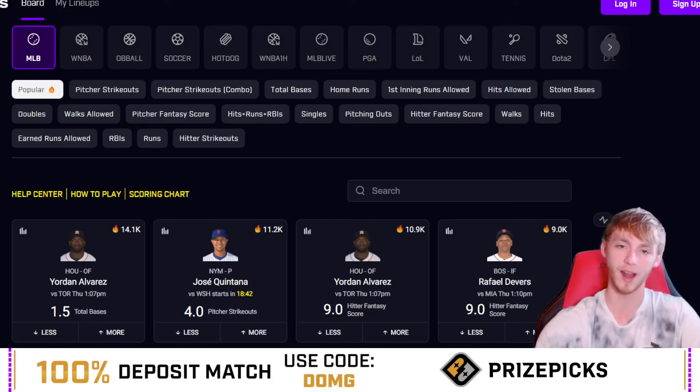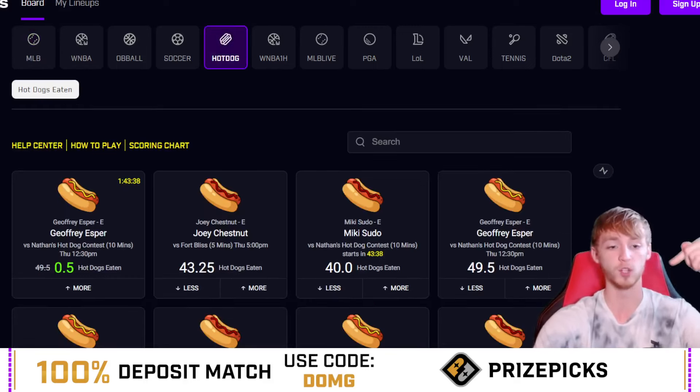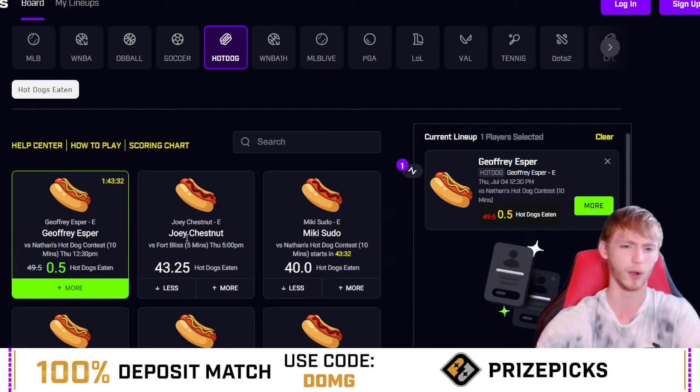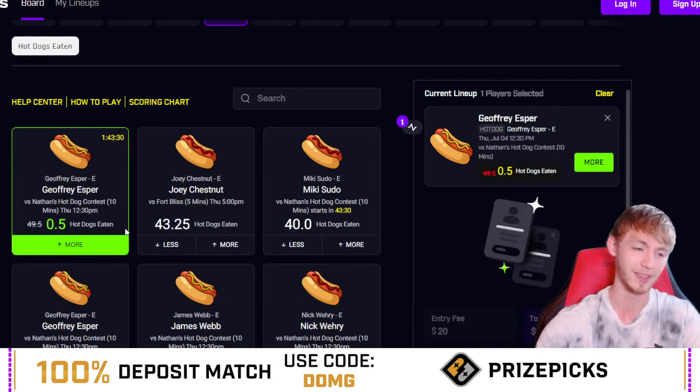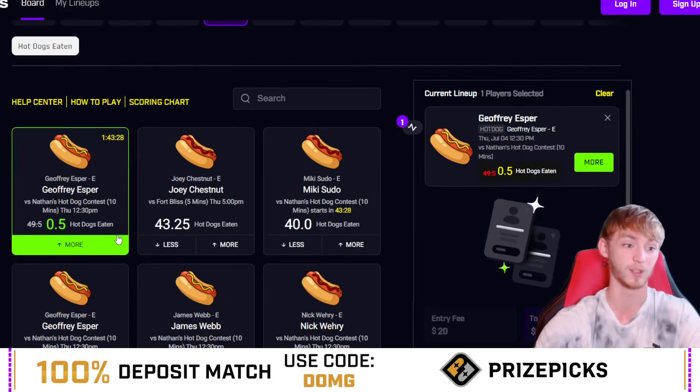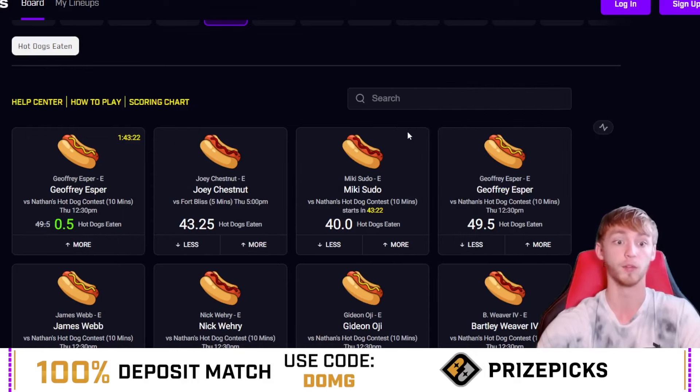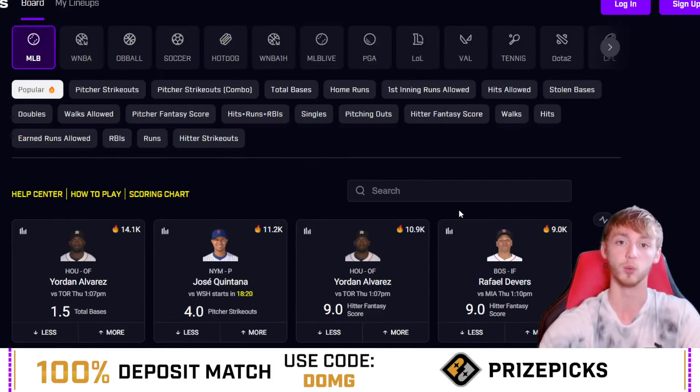Before we get into our second and third play — you're probably already on Prize Picks, but if you're not, right now is one of the best times to join. Promo code DMG will get you 25% off. We also have a free square on the board with Jeffrey Esper — I don't know much about hot dog eating, but he is a free square right now on the Prize Picks board. Promo code DMG will also get you a first deposit match up to $100.